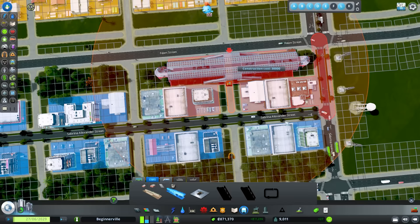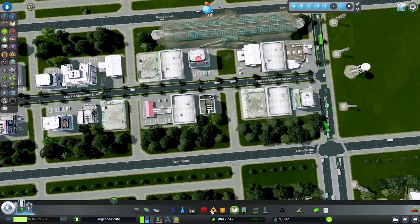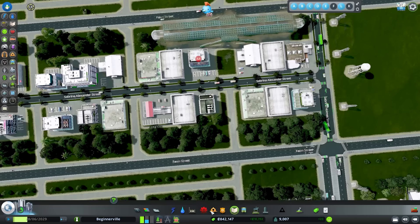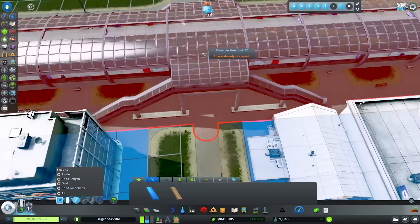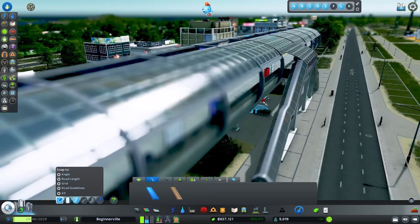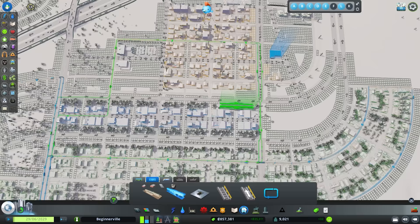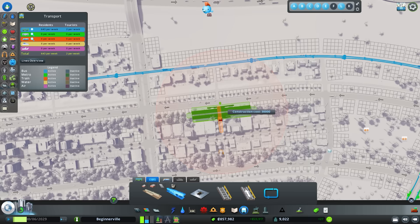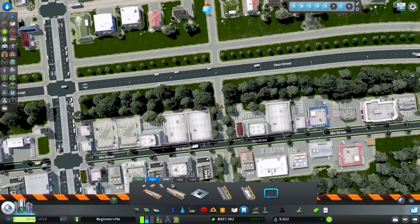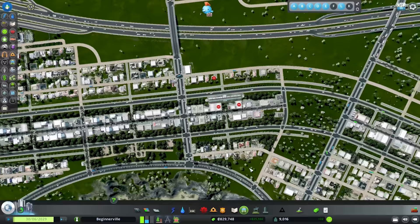I'll remove one of these paths to place our first metro station — I think this is a great location. Using the path tool with snapping, I can connect it up. This asset has a nice little connection point and may have come with Green Cities or Industries. I'll now map out the metro route, placing stops as we go — one here, one there, working around the highway which makes routing tricky.